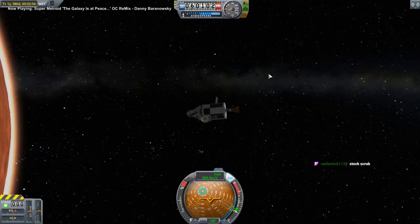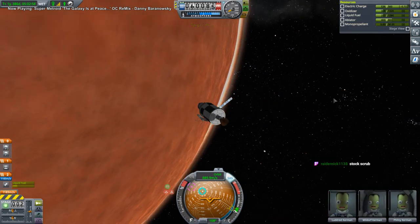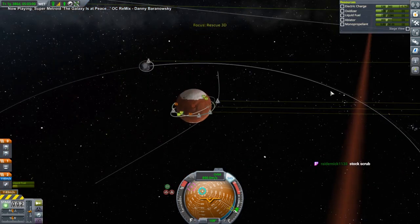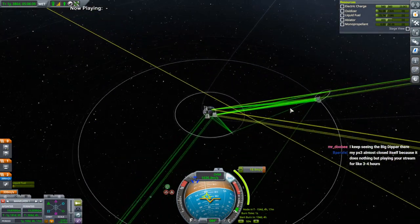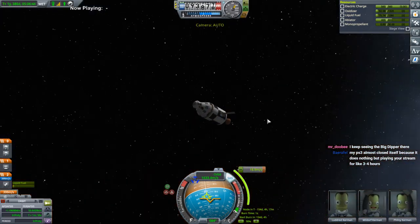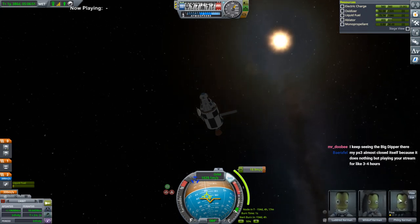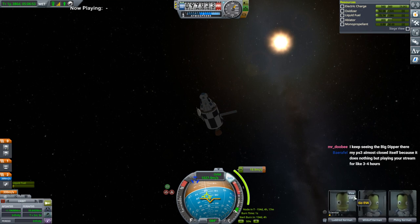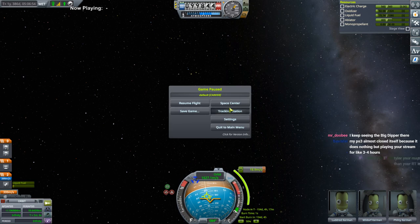We have rescued three Kerbals around Duna. Well, we got them into the pod — rescuing them actually takes getting them back home. That would be pretty good. 18.9 meters per second is fine. Still catching sunlight. They're all guys — that's one downside. A pilot, engineer, and scientist — they all look the same.